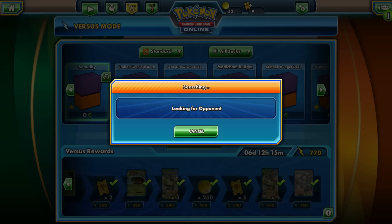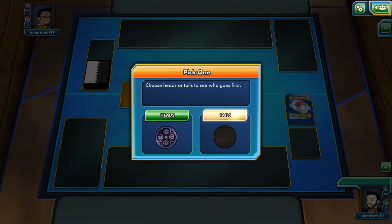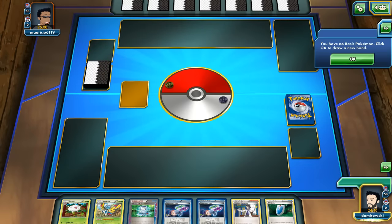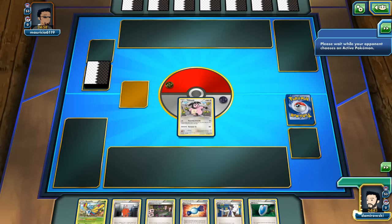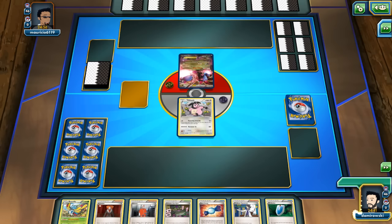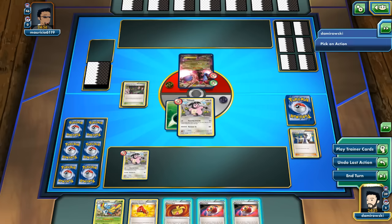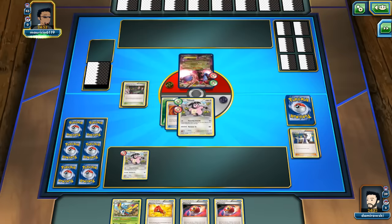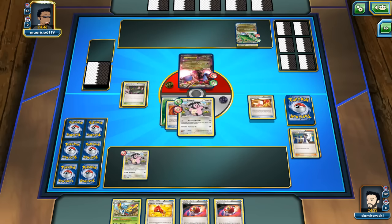Game 2: Tails, I go first. I don't have a basic Pokemon - well, there's a Miltank. But there is also one Rare Candy and a Beautifly in my hand, and also a Sycamore. All I can do is Sycamore - there's a Muscle Band, Energy, and Repeat Ball. Bad start for me. There's a Rayquaza Spirit Link and Trainer's Mail, and he goes for Lysandre.